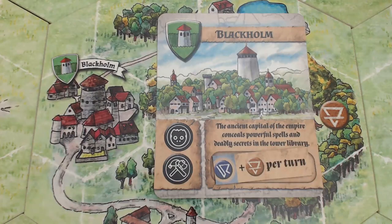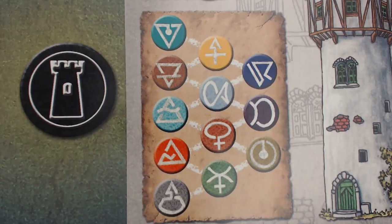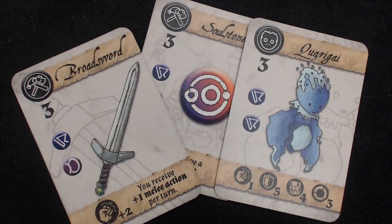Players can also research new recipes and purchase extensions for their towers at Town Hexes on the board. Elements are converted over 3 tiers, with only the 1st tier elements available on the map. Players will need to collect many elements to convert to the valuable 3rd tier elements, but doing so will allow transmutation of powerful recipes.